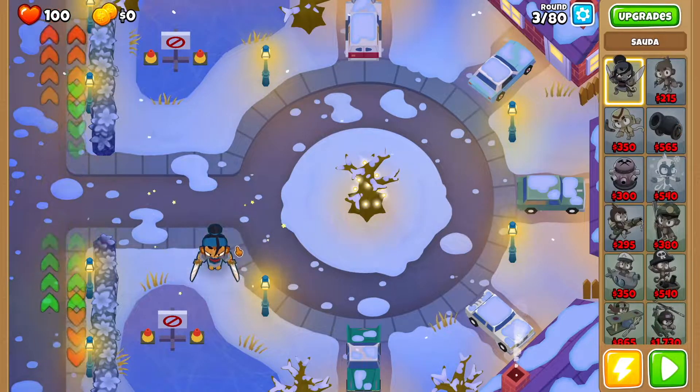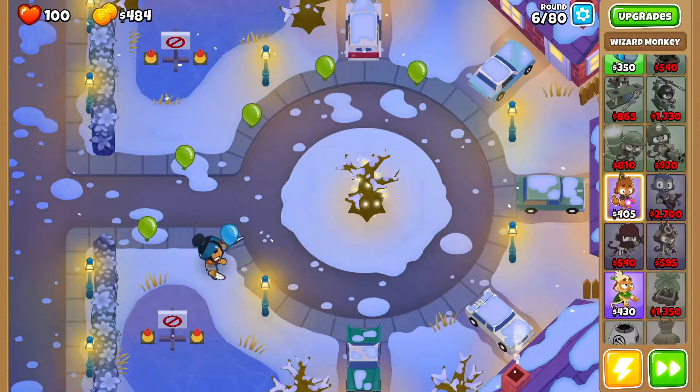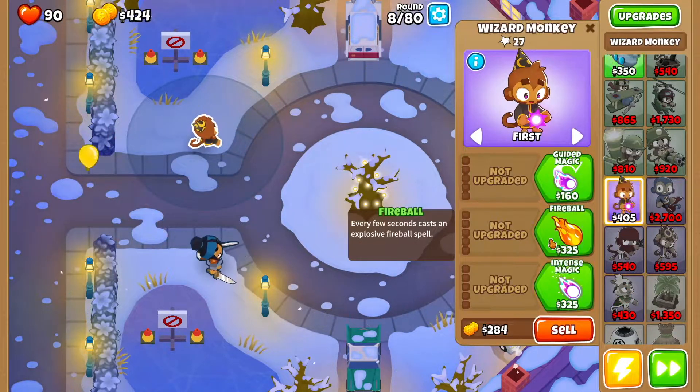The first thing you want to do is drop Soda right here and get started. Then we want to get a wizard monkey right over here, and then we want fireball.